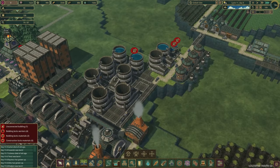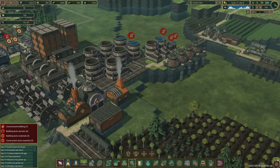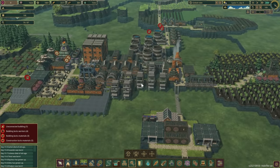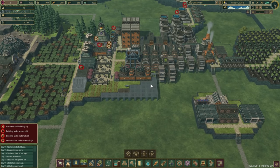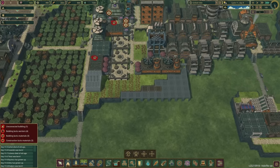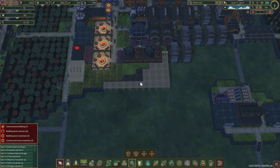Our water storage got finished — look at all these water storage containers! We're going to have so much water now, that's exciting. They're actually starting to build the engine stuff too, but like I said we're going to need like five engines to make this actually happen.